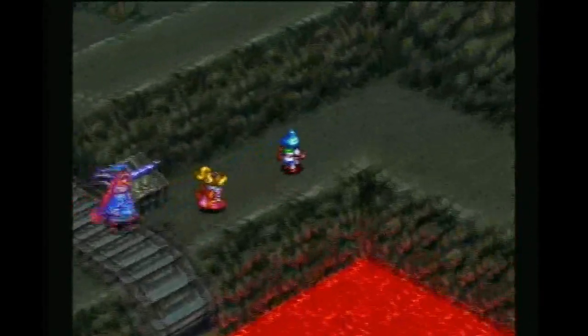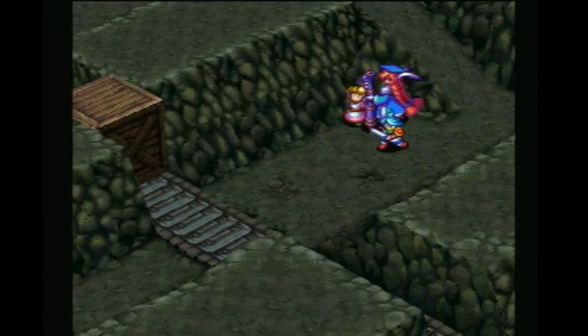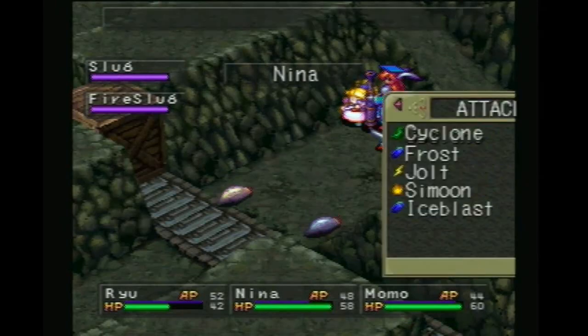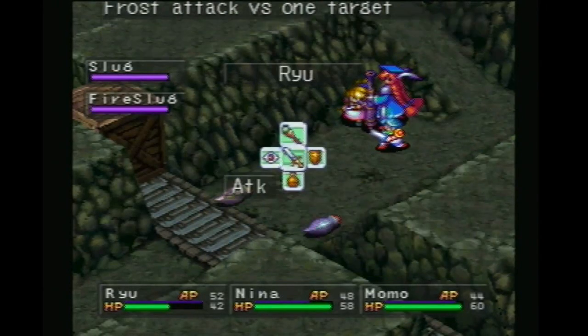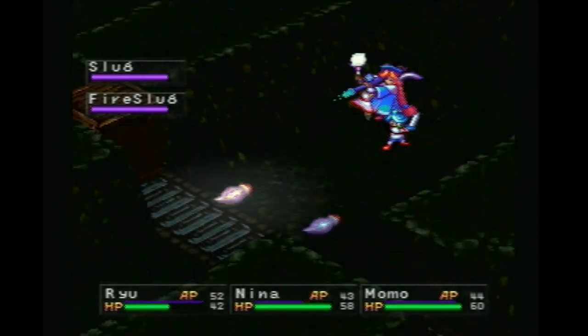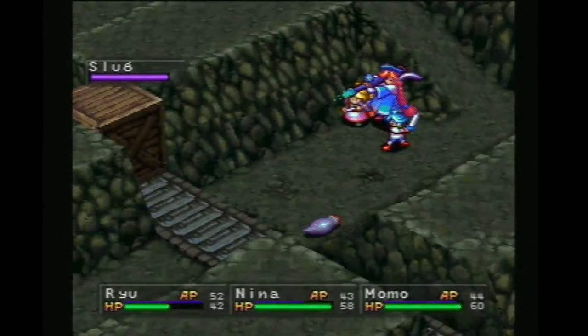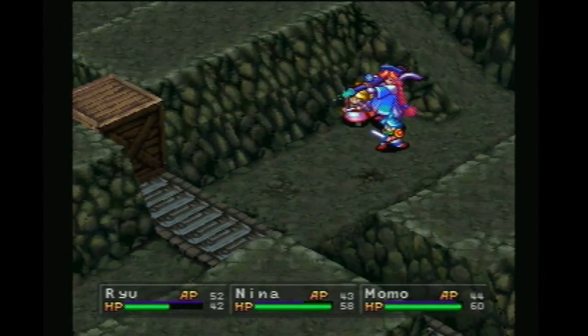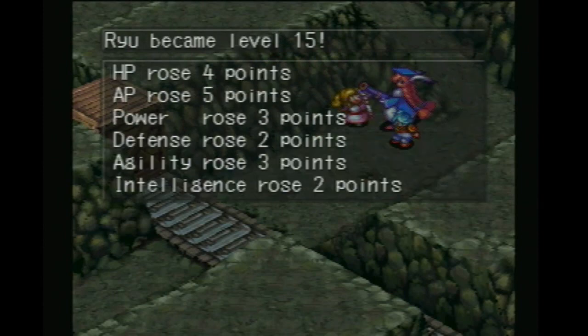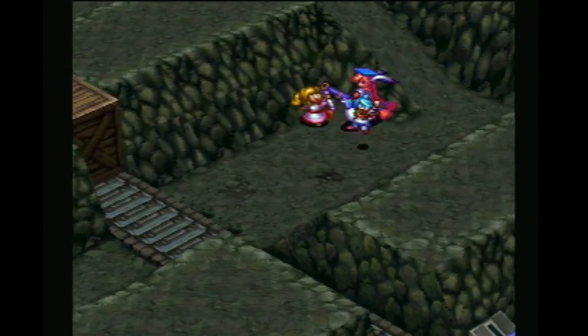Slug and a fire slug — let's take out the fire slug before it does anything really nasty. And that gets Ryu a level up. Five AP — nice. Three power, two defense, three agility. Nice. That was a pretty good level up.